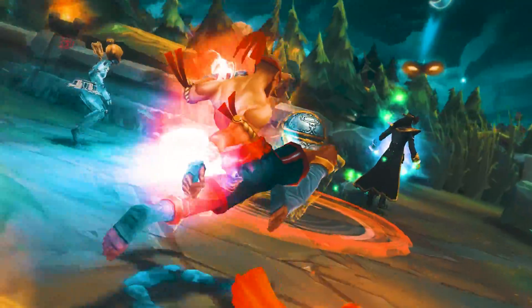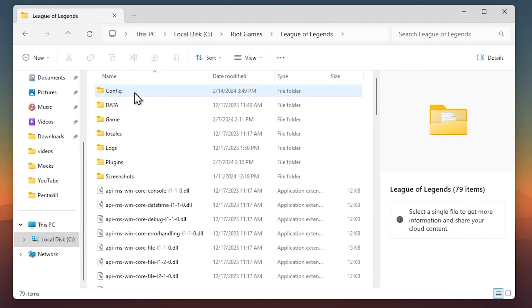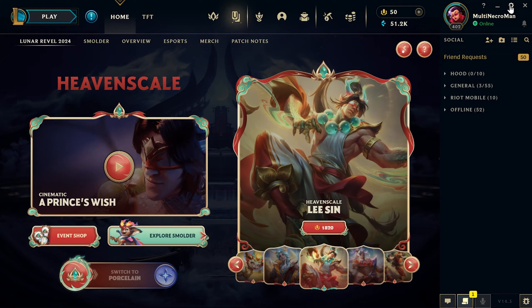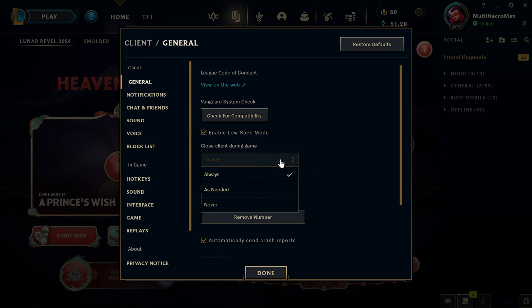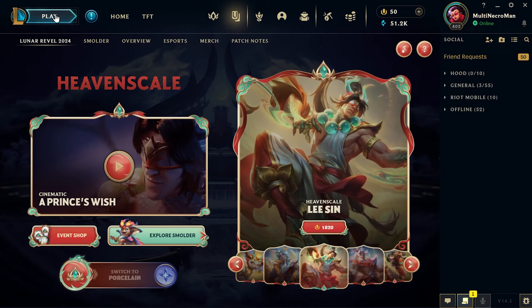Now let's do the same for League. Open File Explorer, navigate to Local Disk > Games > League of Legends > Game, right-click League of Legends, go to Properties, then the Compatibility tab, and make sure Disable Full Screen Optimizations is ticked. Open the League client, log in, and click the settings icon in the top right. Enable Low Spec Mode to reduce lag animations in the client, set Close Client During Game to Always, and if you have an older PC check DX9 Legacy Mode for potentially better FPS.